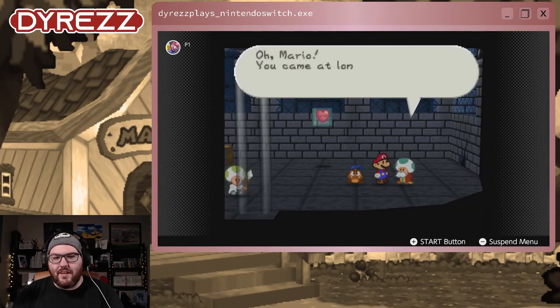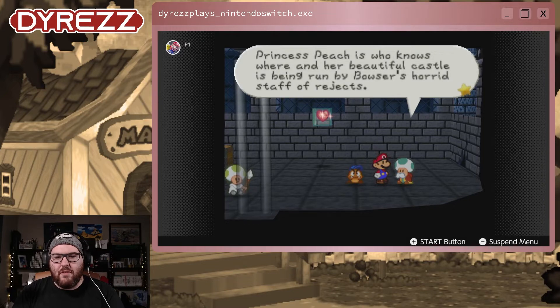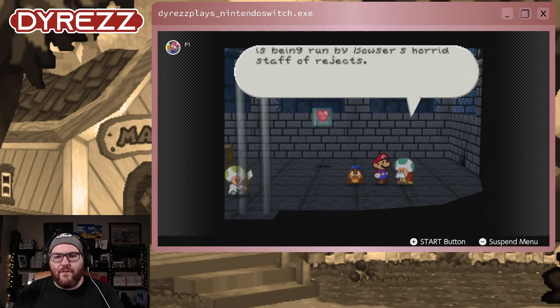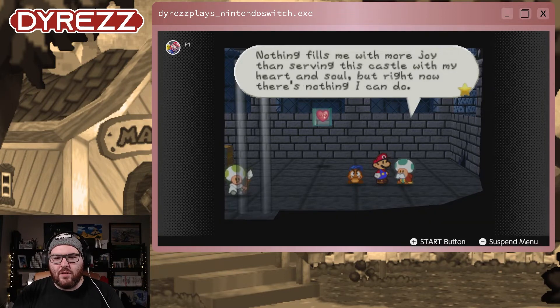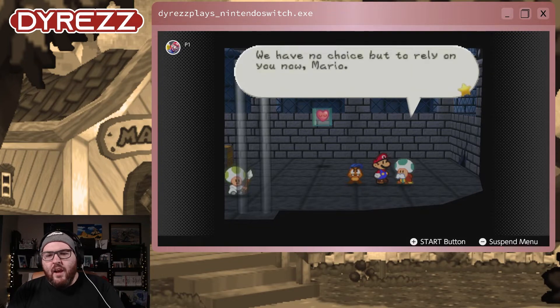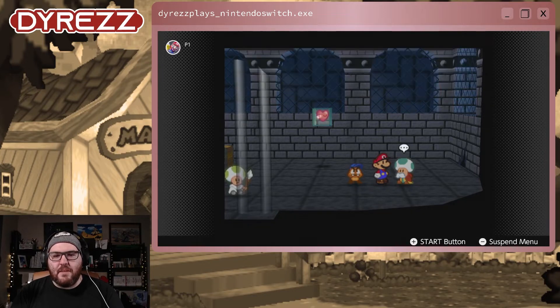It's the minister — the minister who taught Peach how to be a lady. Oh Mario, you've come at last. As you can see, we're in a horrible situation. Princess Peach is who knows where, and her beautiful castle is being run by Bowser's horrid staff of rejects. Nothing fills me with more joy than serving this castle with my heart and soul, but right now there's nothing I can do. We have no choice but to rely on you now, Mario — please, at least save our dear Princess Peach.